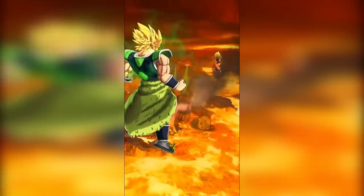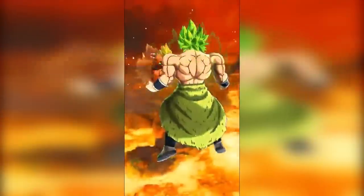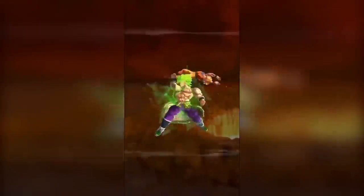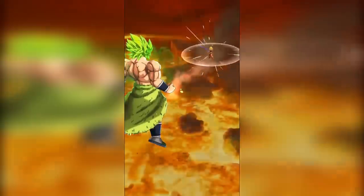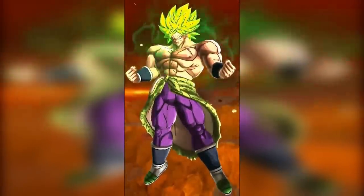New mechanics are always being introduced, which is good long-term despite player opinion. One noticeable mechanic that hasn't returned is the transformable unit with an ultimate card. Purple Super Saiyan Broly transforming into Full Power Broly was iconically one of the Holy Trinity — he is the only unit that can use his main ability to transform and then use it again to draw an ultimate card. Why was this mechanic never used again? Was it too broken? We may never find out.